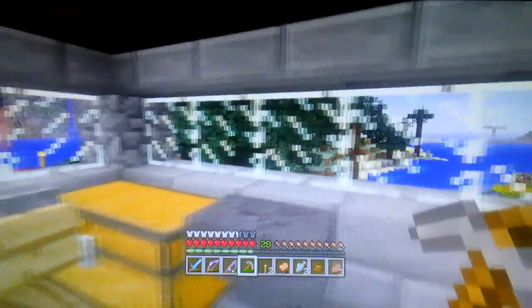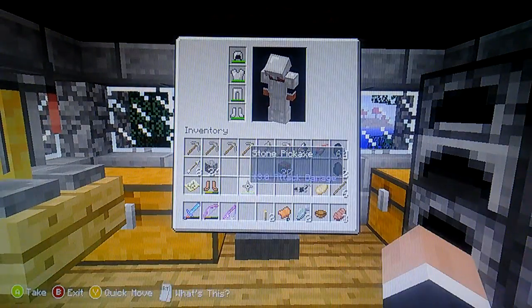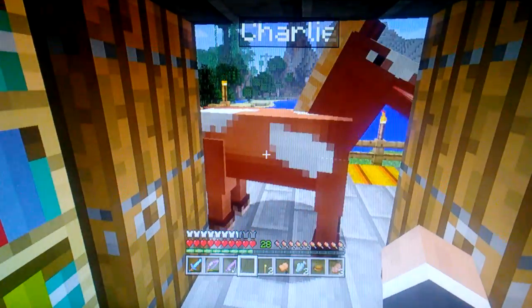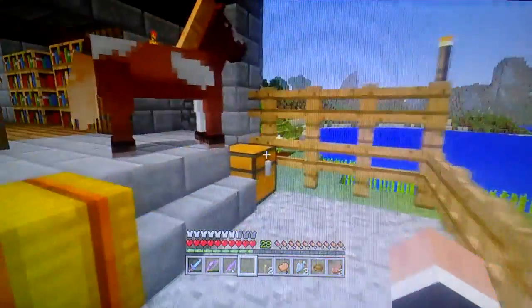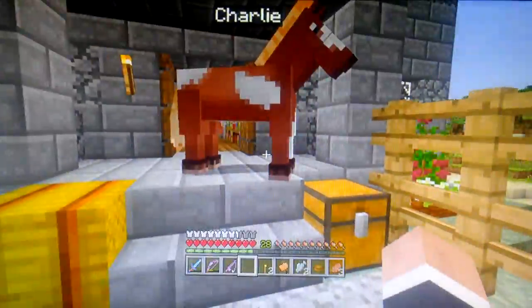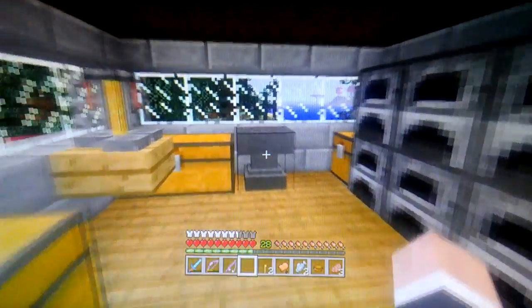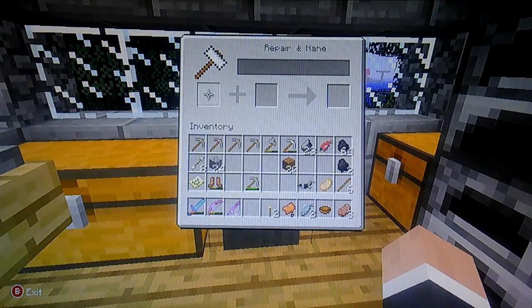I spent about an hour trying to figure out how to use the name tag. I had it in my hand and left-clicked like half a million times on Charlie trying to name him, getting on and off of him, trying to interact with his saddle menu. Finally, I looked it up online and found out that to use a name tag you have to go into the anvil and put the name tag in — it'll show an X with no result, but then you click the text field at the top.